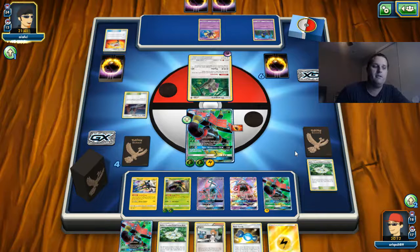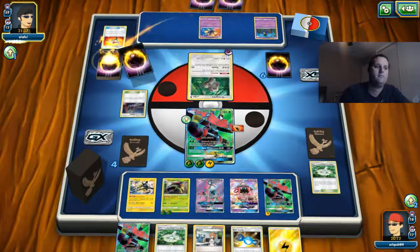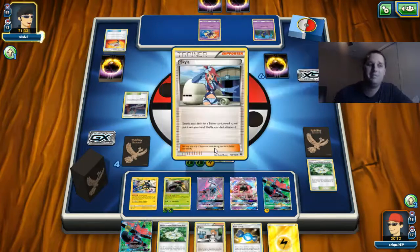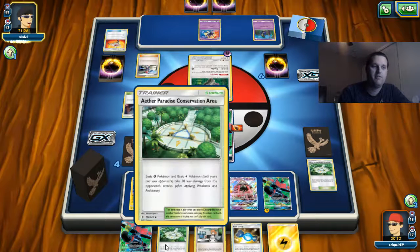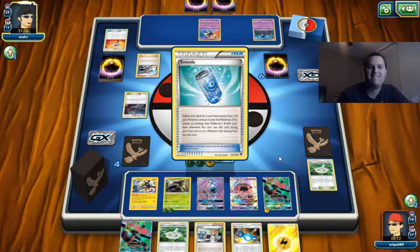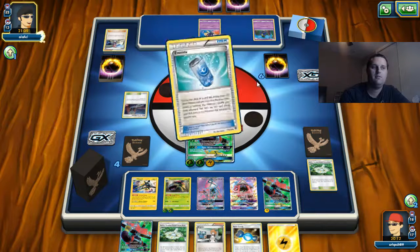I'm going to retreat — too bad. Right now I have 220 HP with that Fighting Fury Belt. 220 — you know how insane that is? And then add another 30 because it takes 30 damage off — I'm at 250. I'm at Metagross level. I am at insanely high HP levels.